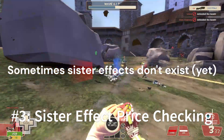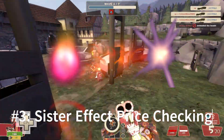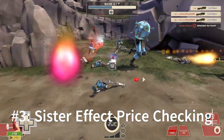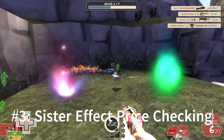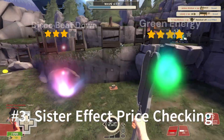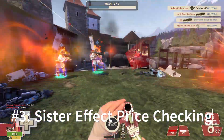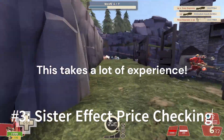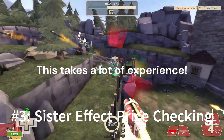In instances where a sister effect doesn't exist, rely on tier comparisons among effects. Purple Energy and Sunbeams, for example, often orbit in the same price tier. If Purple Energy is notably cheaper than Sunbeams, it might indicate a market undervaluation or oversupply. Conversely, if Disco Beatdown is priced similarly to Green Energy, caution is advised. Green Energy's market performance historically outshines Disco Beatdown, making it an unfavourable comparison for purchase or investment. This method, while effective, does hinge on accumulating experience and market knowledge.